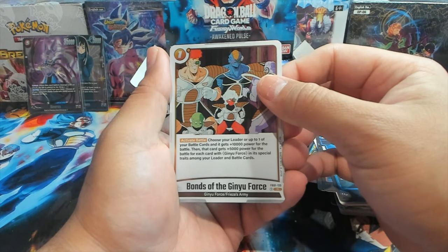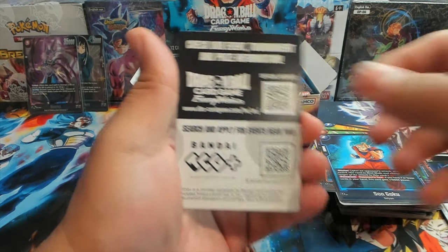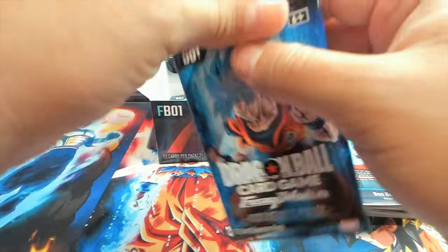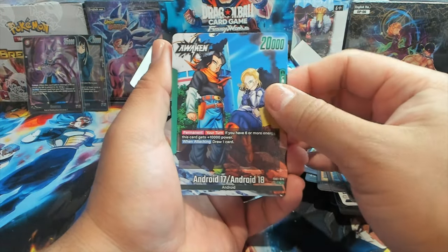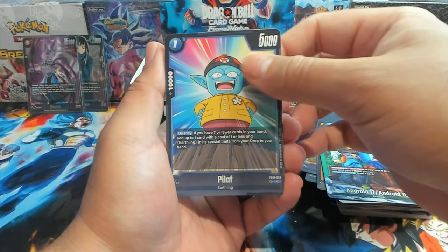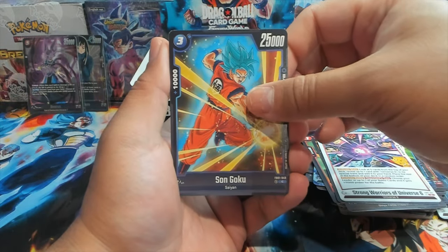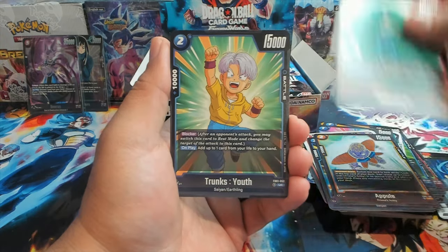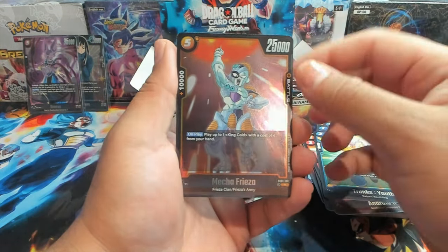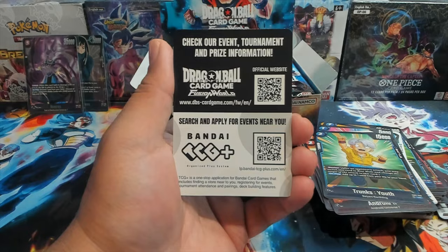First rare is a Bonds of the Ginyu Force and an Android 18 rare. Yellow is really good at putting your cards to rest and making them not re-stand. We have Android 17 and 18, a Peel Off — great card for blue decks — a TN Birder, 17 Universe 6, Son Goku — just a vanilla 25K beatstick — Android 17, Trunks Youth, Mecha Frieza — a must-have in yellow Frieza decks — and a Trunks Future.